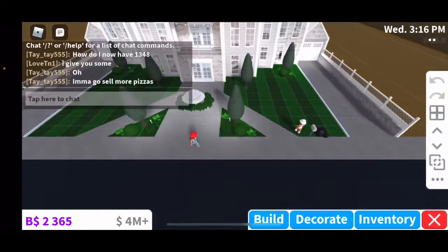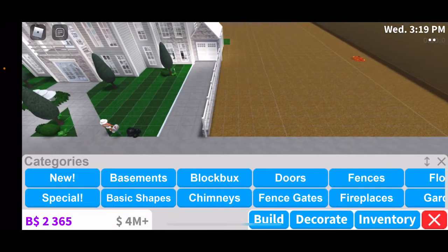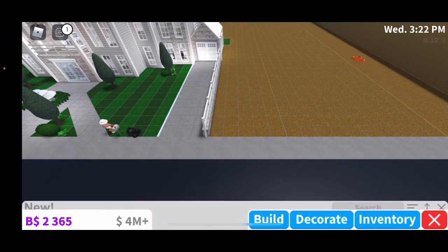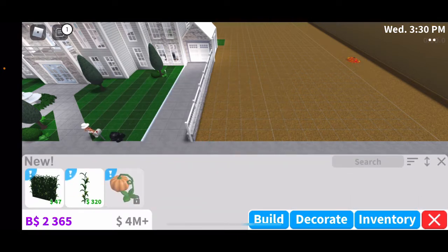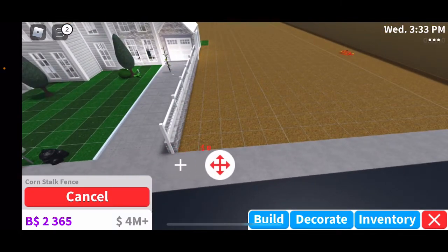Now let's go ahead and show you guys the furniture and decorations that came out. Let's go to Build. They have a category called Special but I'll just click on New. They have a pumpkin plant — I don't know if that's new but it's pretty cool. And then these — they're like corn stalk fence.